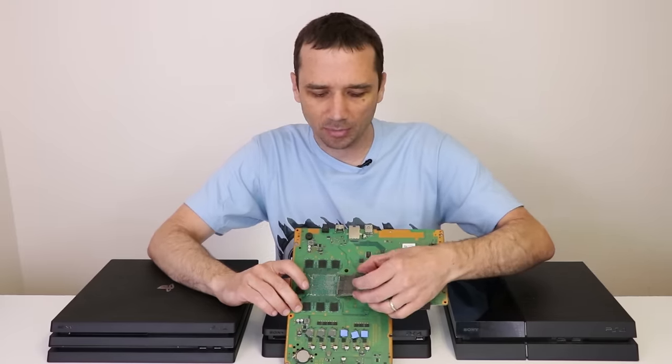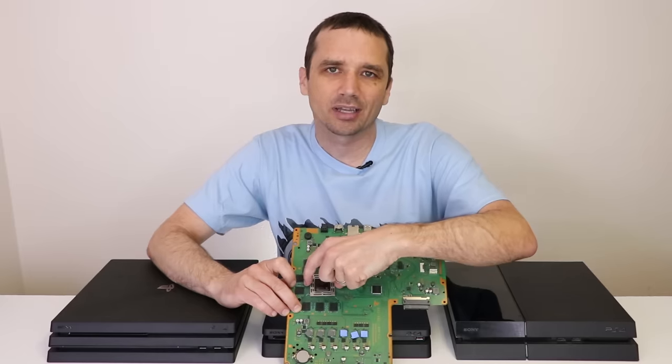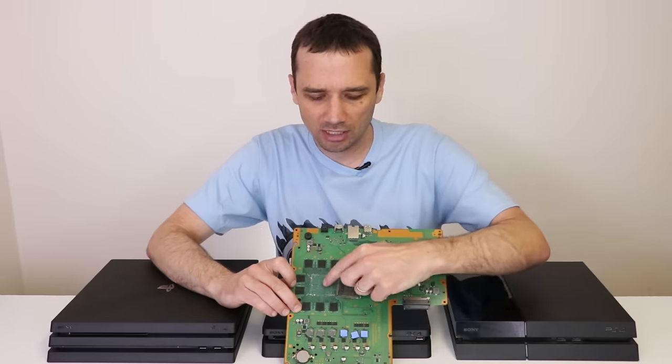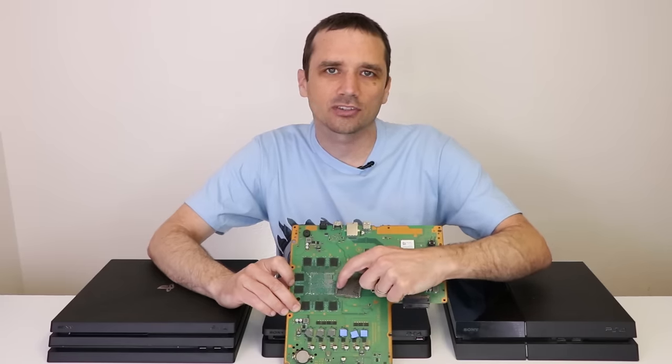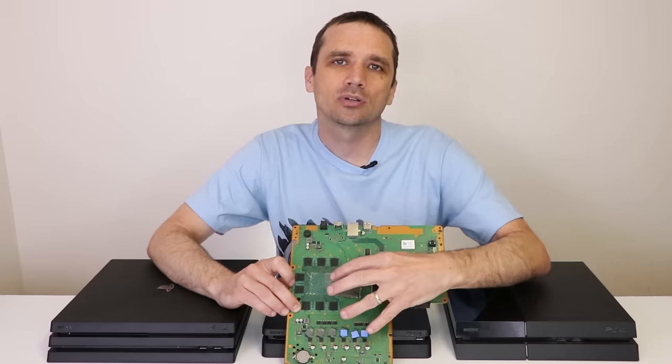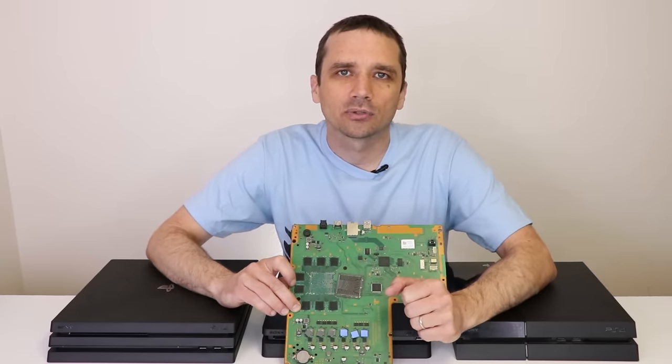These are little tiny solder balls, and to get the chip on or off, you need to heat it. This chip I just pried up from the motherboard so you could see all the solder connections and the little circuit traces that are connected to the chip. I'm going to zoom up on that so you get an idea of what I'm talking about and can see it up a little bit closer.